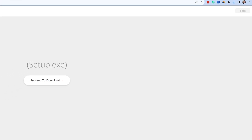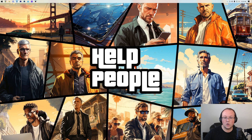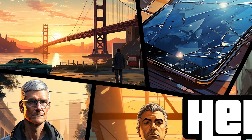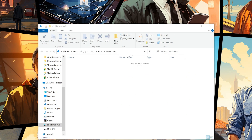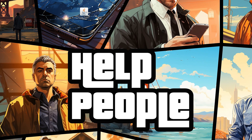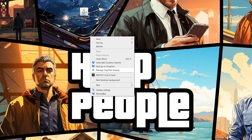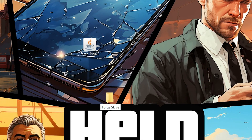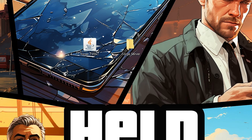From there, minimize your browser. We want to move the Forge file we downloaded to our desktop. It's going to be in our downloads folder. Now there are two things we need to do. First, create a folder on your desktop — right-click, create a new folder. You can name it whatever you want; I'm going to name it Forge Server. Then we want to go ahead and open up that Forge file.